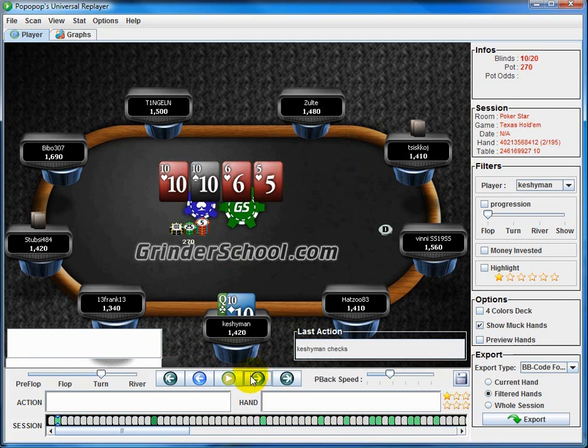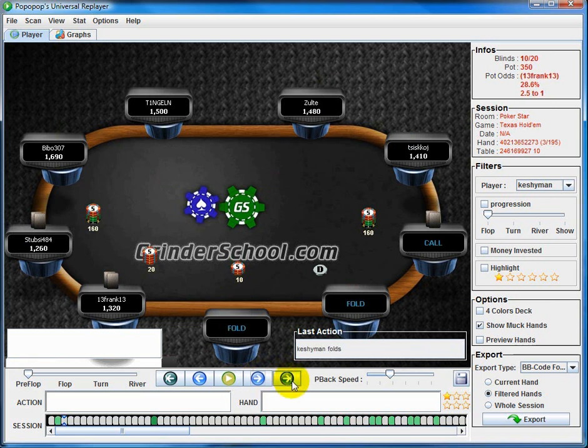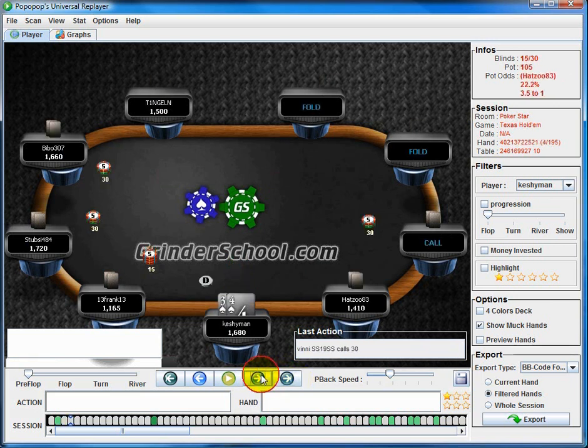He slows down here, which is okay. I might actually lead out again just because it's a $2 180 and we're still getting a lot of value. It checks behind, then we boat up by the river and betting is fine. We're always going to get called by sixes and maybe even flushes because $2 180s are pretty loose.